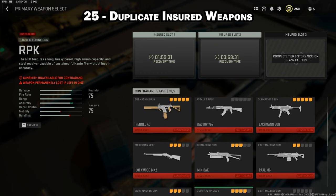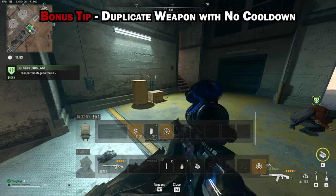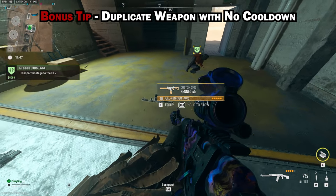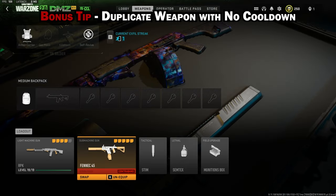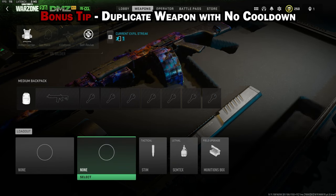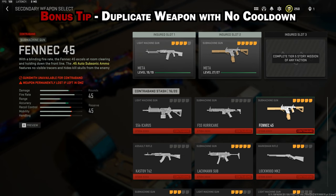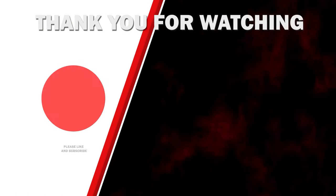For a better way to duplicate weapons: as long as you have two insured weapon slots available, follow the previous steps but only duplicate one of your weapons. After successfully exfilling, the duplicated weapon will be considered contraband while the other remains your insured weapon. When you unequip them, one goes to the contraband stash and the other goes back to its insured slot — and neither insured slot will be in cooldown. This lets you keep duplicating your insured weapons over and over.